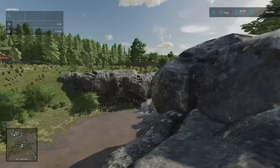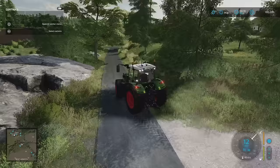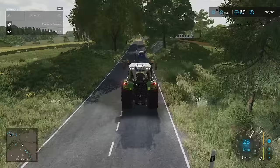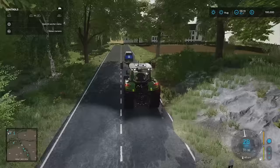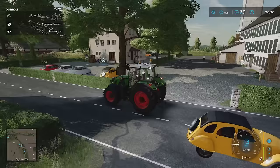A boggy flood plain down the bottom there, where the river flows through and out. Continuing on, we've come to the next set of sale points and production chains. We've got to our right the bakery, and next door to that our restaurant. We've got dairy just across the road to the left.